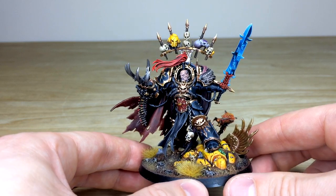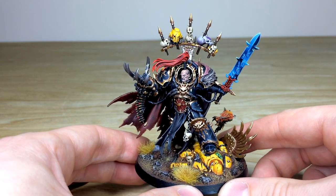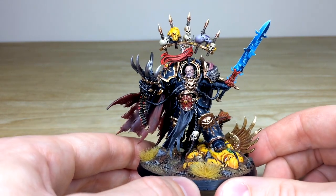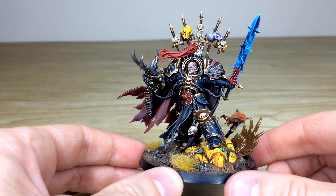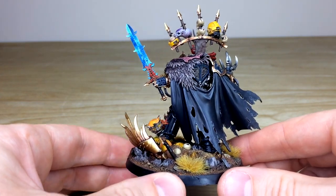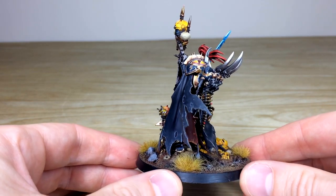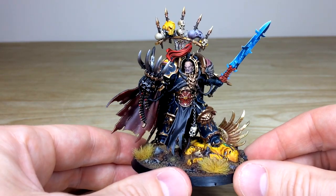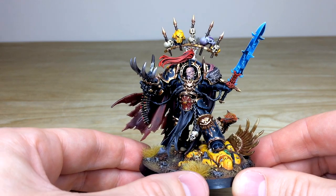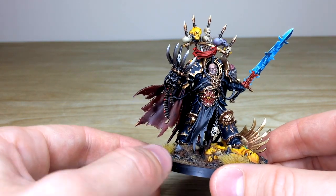Our client requested he be standing on an Imperial Fist, so as you can see there's one on the trophy rack and also beneath his foot. From the get-go you can see all the areas of detail are fully highlighted and fully picked out. We've lavished loads of time and attention on characters, as we are a character specialist here at Siege Studios. All 28 painters paint to an above tabletop standard as a minimum, and this is our minimum silver level character.